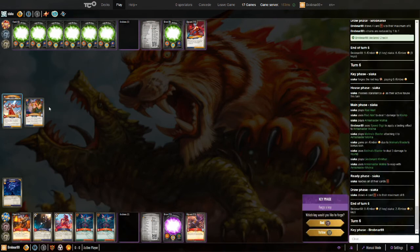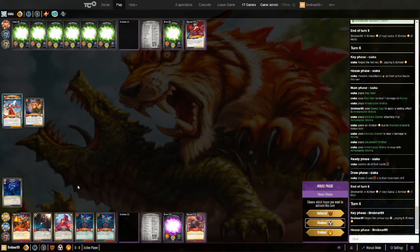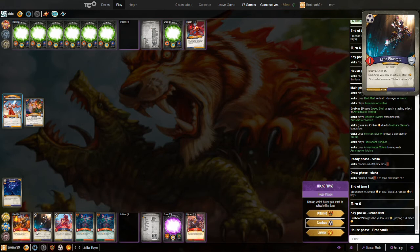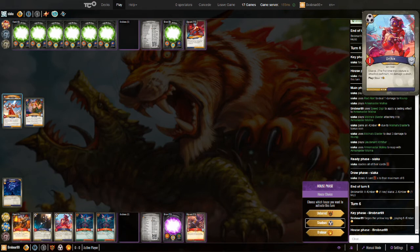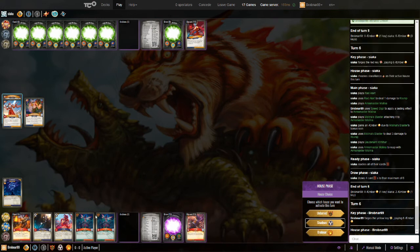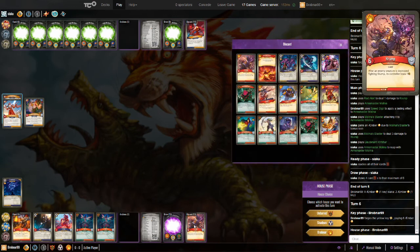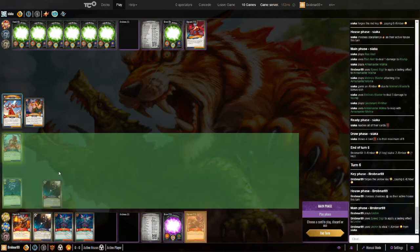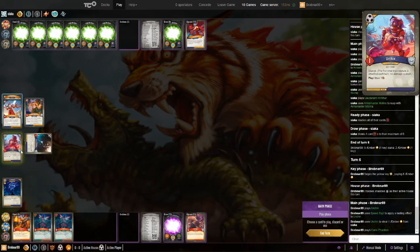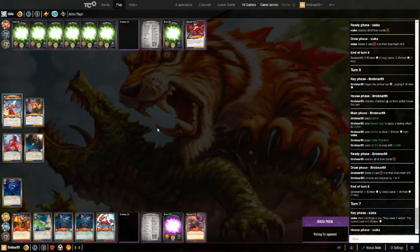I get to Forge again. I can put down these two Shadows creatures, reap with one, steal with the Urchin — that gets me to five. Brobnar is not viable. Untamed is not great. So I think Shadows is the way to go. We'll see what happens to the board state here on the next turn. I would really like to be able to play these two Flaxias for value, but we'll see what happens. I'm in a really good position right now.